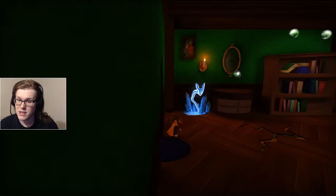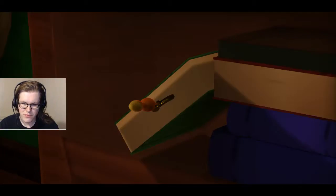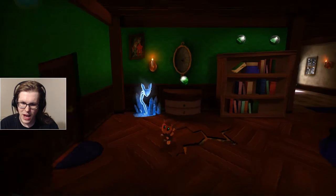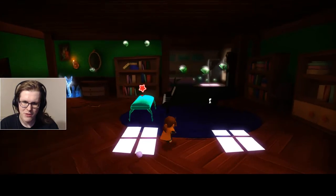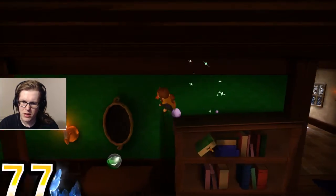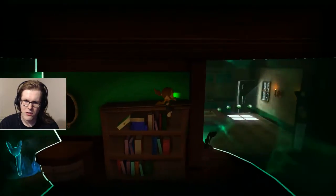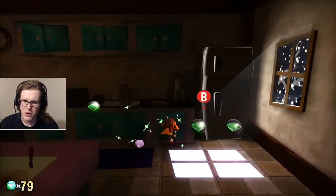That is Queen Vanessa. Understandably, we're going to avoid her. And there's the key — I want to try to smash this but I can't use my ice hat, so that is the downside. We can hop around — it doesn't look like hopping on there is going to do anything. Our green aura thing doesn't give us any hints, but there are some paths leading to the fridge.